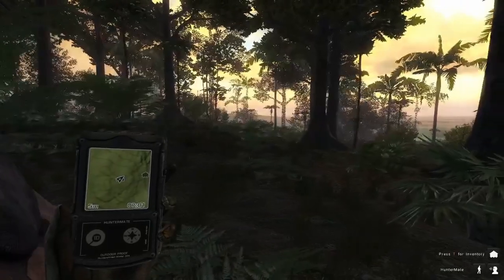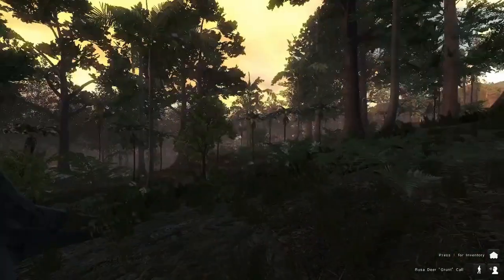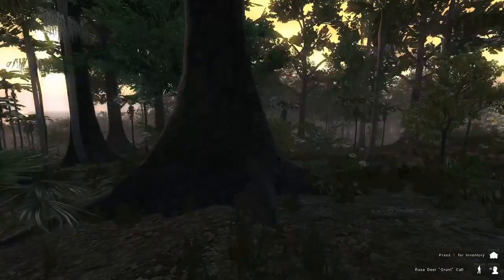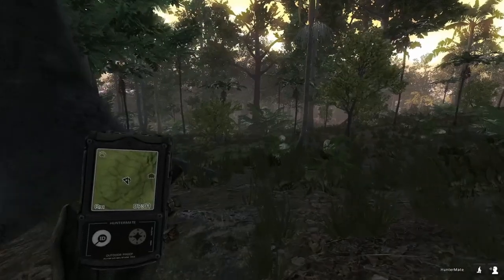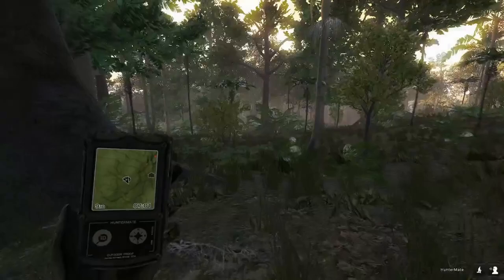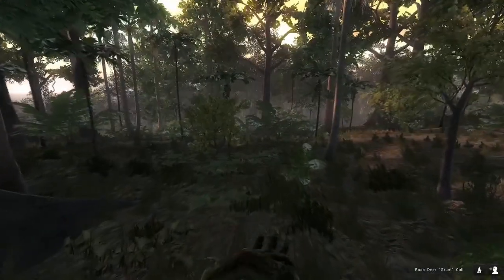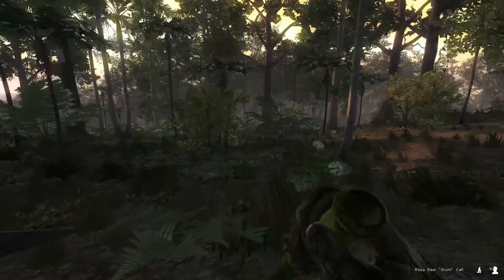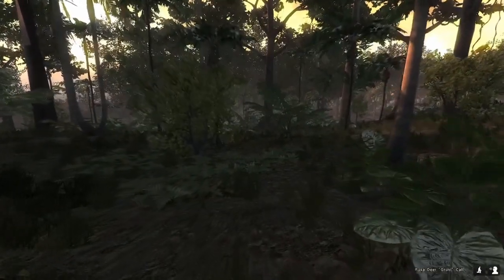Alright guys, we are here at our tent location so we are gonna do some calling here. Actually, there is a rusa deer call right there right off the bat — he's down the hill a little ways. I'm gonna go ahead and mark the tree stand location on my map, go ahead and call, and walk toward the rusa deer at the same time.